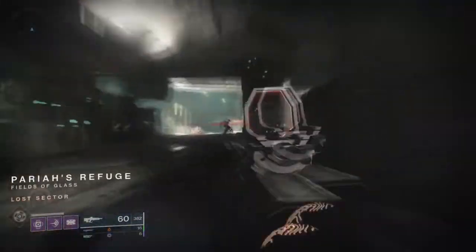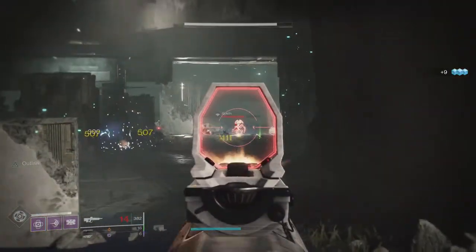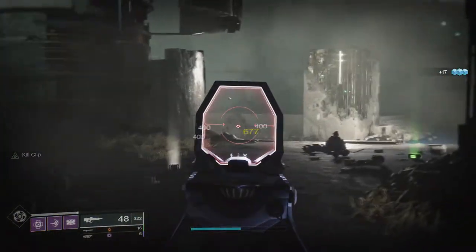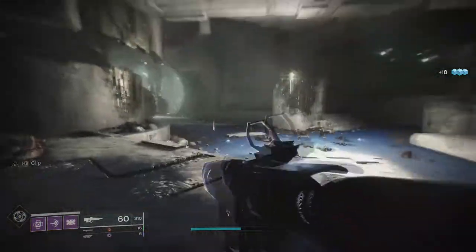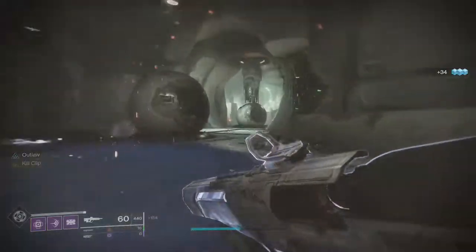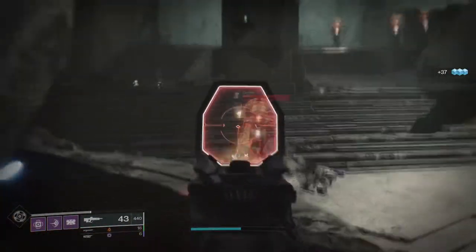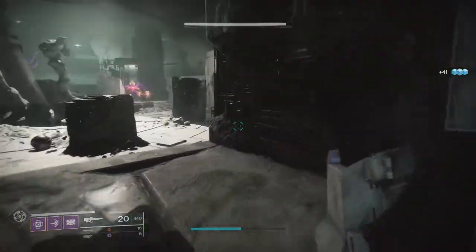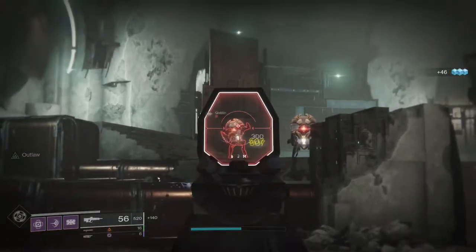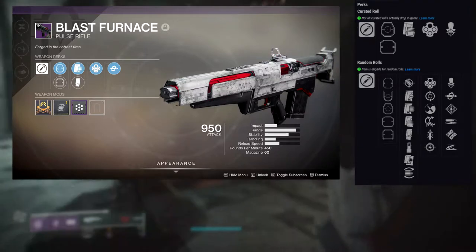The next one is Blast Furnace. In my opinion, it's one of the greatest pulse rifles in the game. It has an aggressive burst frame, meaning it shoots four times instead of three like every other pulse rifle. It's also probably the easiest pulse rifle to farm — you do a bounty, then a Season of the Forge forge run, and then you get a drop that's either curated or random rolled. I'd look for Outlaw, Feeding Frenzy, Quickdraw, or Snapshot Sights for the first row.